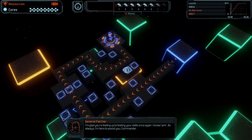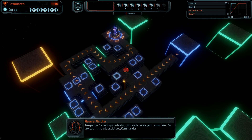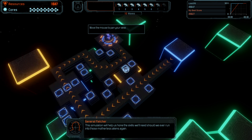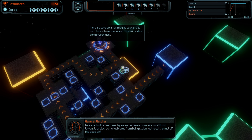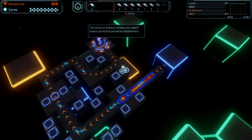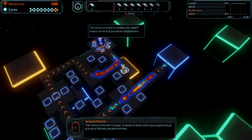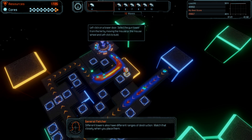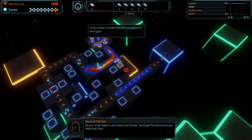I'm glad you're feeling up to testing your skills once again. I know I am. As always, I'm here to assist you, Commander. This simulation will help us hone the skills we'll need should we ever run into those motherless aliens again. Let's start with a few tower types and simulated invaders. We'll build towers to protect our virtual cores from being stolen, just to get the rust off the blade, eh? You'll recall the gun tower — continuous firing, decent range, a great all-around tower. Then there is the Inferno Tower, a swat of destruction good against large groups of densely packed enemies. Different towers also have different ranges of destruction. Watch that closely when you place them. As you recall, towers cost resources to build. You'll gain the resources you need over time.